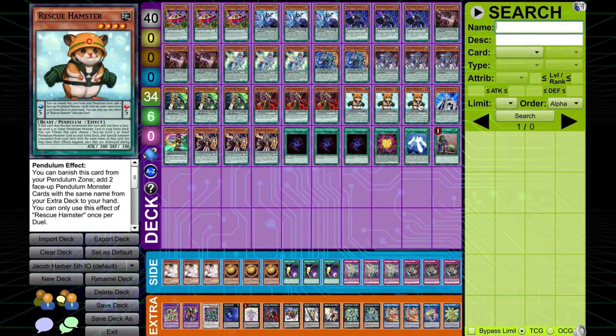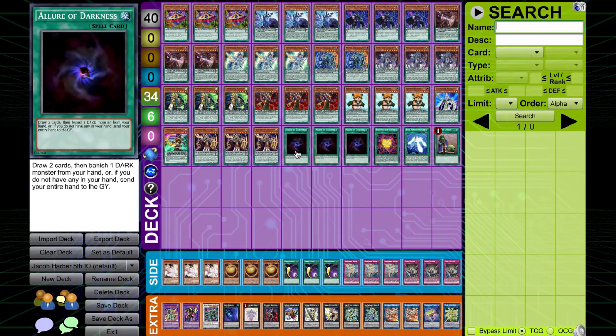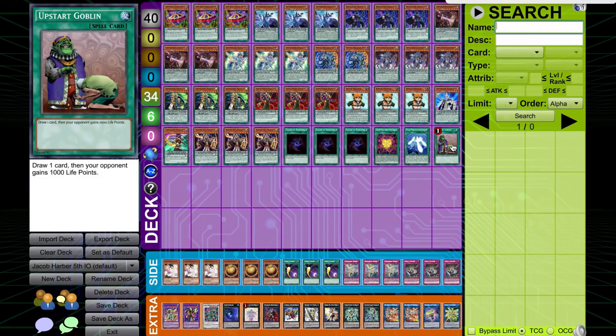Triple Rescue Hamster — I believe this was in the last build that we saw from him, so this brings out sort of your double Pendulum Monsters. Then Stargazer Magician and Time Gaze Magician, which are essentially bricks. Triple Wisdom Eye, triple Allure, so that you can modulate your hand until you get to a combo position. One Rank Up Magic Argent Chaos Force — you search this during the combo. One Star Pendulum Graph and one Upstart Goblin. The main deck is pretty much the same as what we saw before — a very consistent looking build, very similar to what he's had success with before.